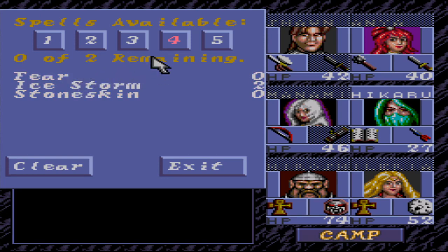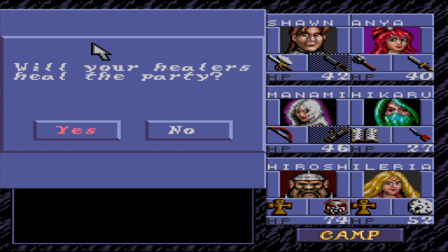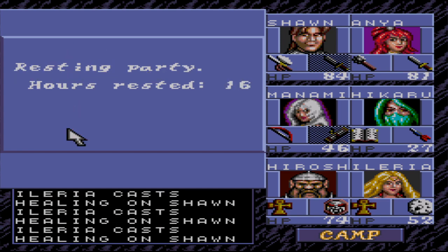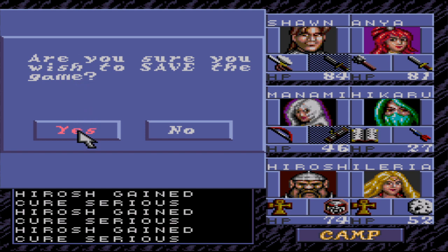We have the two ice storms but I can only use them from a distance. Let's just get all lightning bolts and see what happens. Hopefully this is no mistake. But we just created food so we are fine, so we can rest here. Let's save - always save.